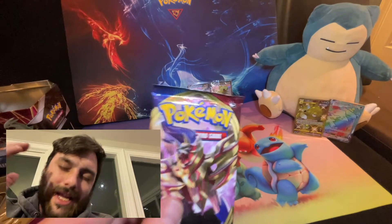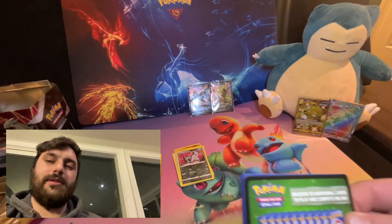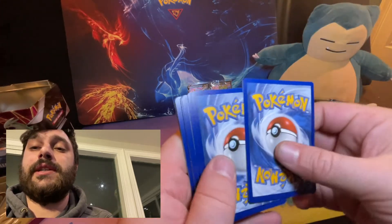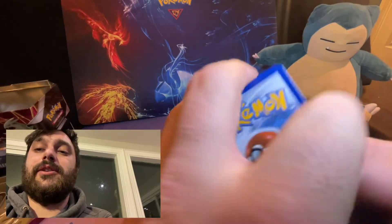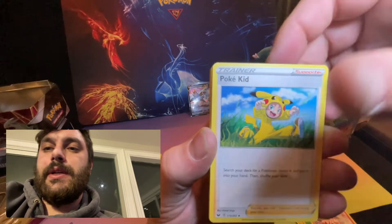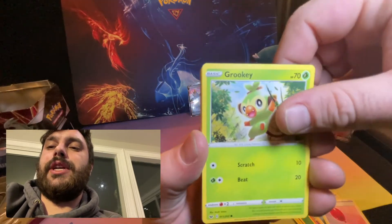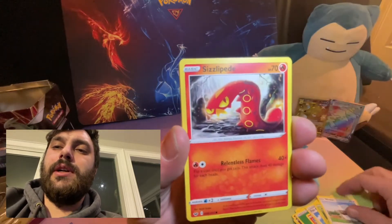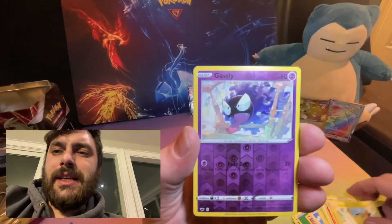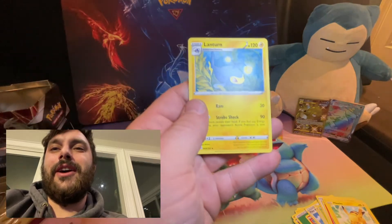Here we're on our last pack — want to thank everybody again. I know my voice — you're probably listening to the video and can't hear much. Green on my code card — oh I threw it away before I gave it to you guys, sorry! I can't pick it up because I don't know how long the light's gonna last. Heatmor, Poké Kid with a Pikachu — I dressed up like a Pikachu! Look at that air balloon. Grookey, not-so-spooky Wooloo, Sizzlipede, Galarian Meowth, Pikachu, Gastly reverse holo — and we end on a Lanturn, not holographic.